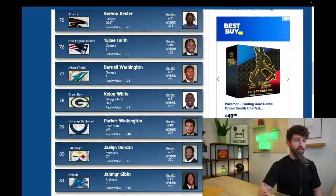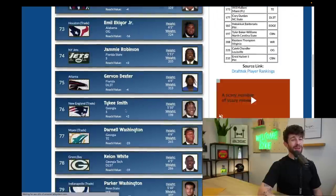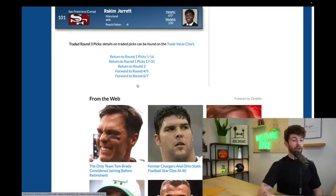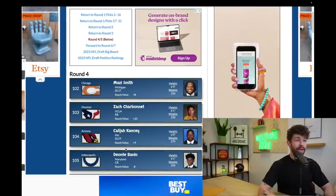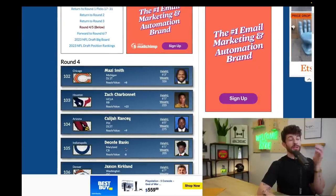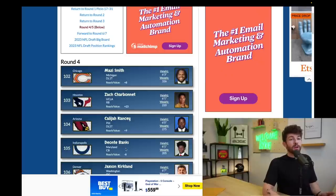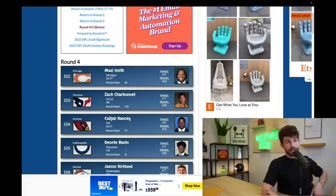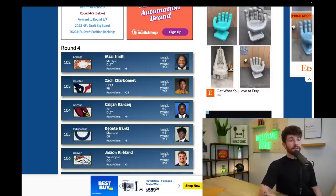Outside of Gibbs there's not a ton of great fantasy-relevant picks in round three. Moving into round four — Houston takes Zach Charbonnet at pick 103, which is an outrageous pick to me. You just hit on Damian Pierce — let that guy cook, get someone who can complement him as a passing-down back. Draft Kenny McIntosh in the fourth or fifth round instead. Charbonnet is still a fourth-round pick who now has to compete with a guy who just had a really successful rookie NFL season.